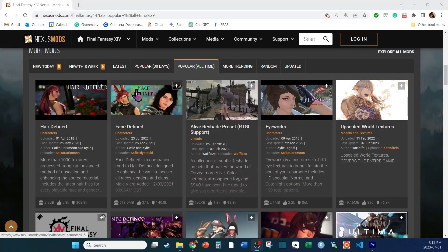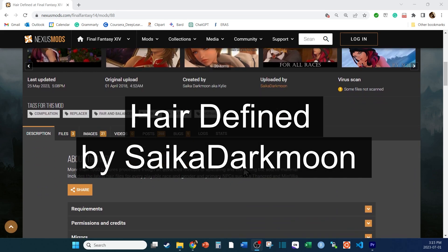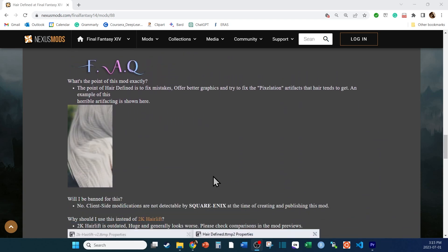The next step is to download texture mods. I get most of my mods from Nexus. For this video, I'm going to show you how to install the Hair Define mod by Saika Darkmoon. This mod further defines all the hairstyles you encounter in the game, offering more detailed models.